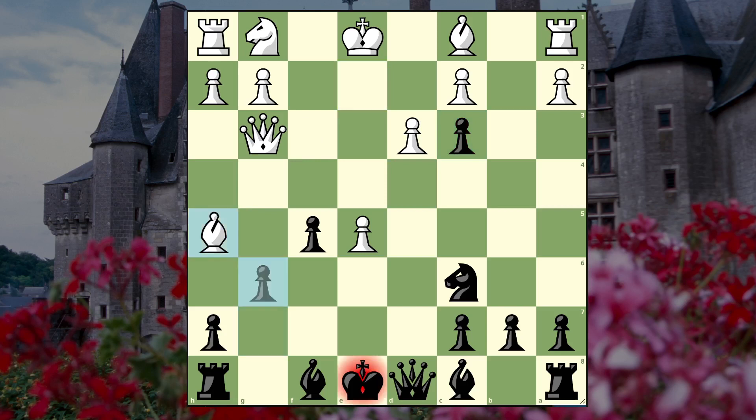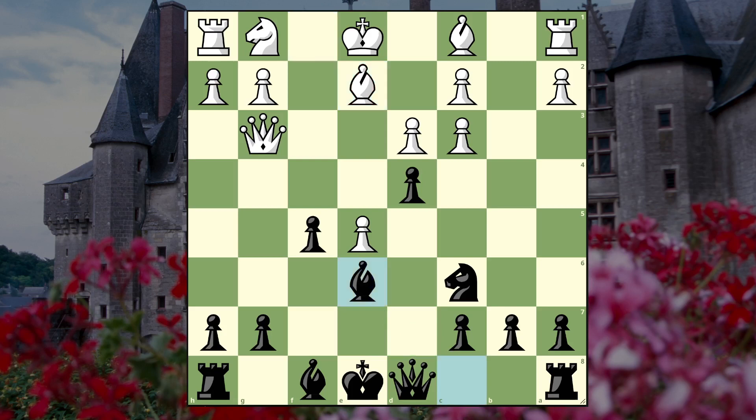I played a move that allows the check and after this we're lost. But after bishop b2 I'm pretty sure we should play bishop b6 - I've seen this idea before. The idea is to meet the check with bishop f7.